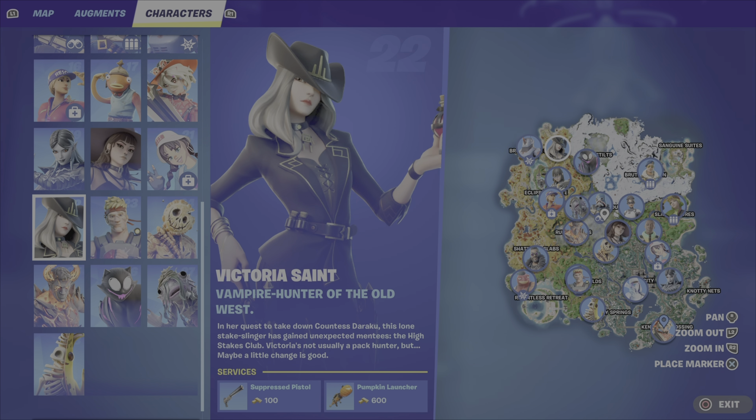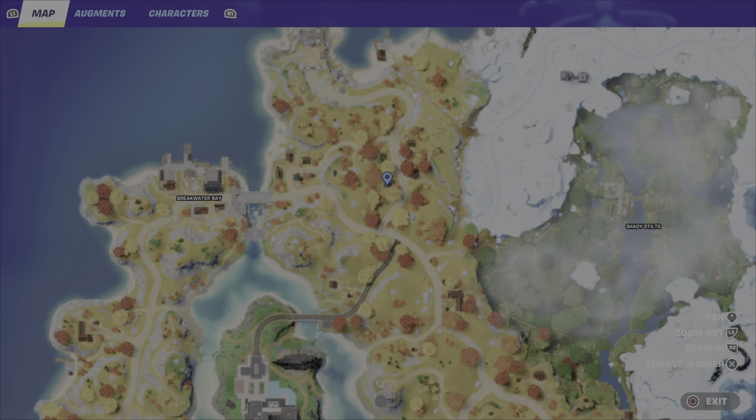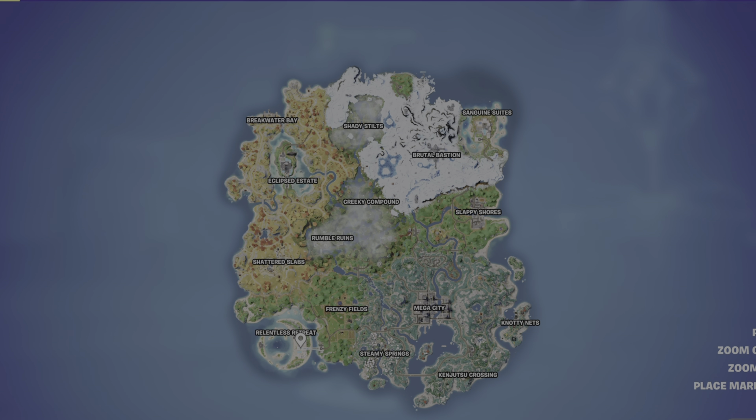You can also buy the pumpkin launcher from Victoria's Saint, but note it is 600 gold, which is pretty pricey. You can find her up in Woodsy Ward, which is east of Breakwater Bay. To be honest, both of these items can be picked out of chests and on the ground fairly easily.